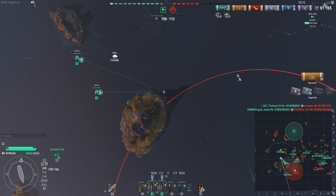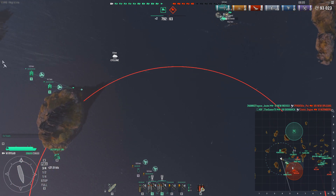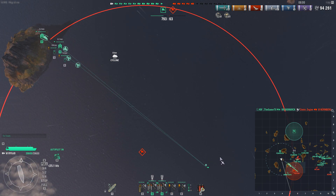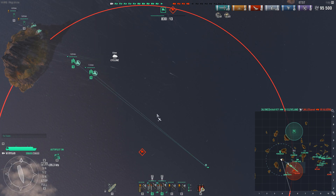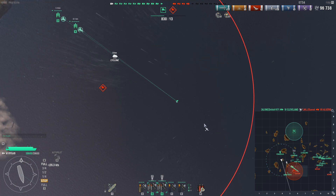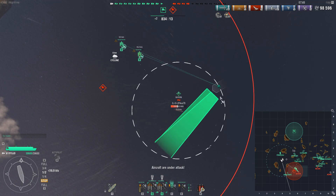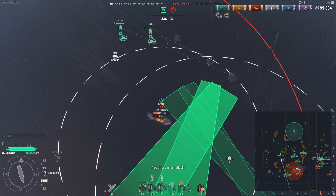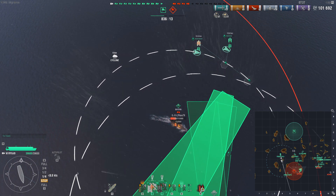We score two fires on the enemy Bismarck and do a good amount of damage, then send in our torpedo bombers to try and take them out of the game. Unfortunately, as our torpedo bombers make their way in, the enemy team continues to crumble at an accelerating rate and that brings the game to an end prematurely before we can get the final strike. We're going to let the game end at this point and wait for the post-game stats.